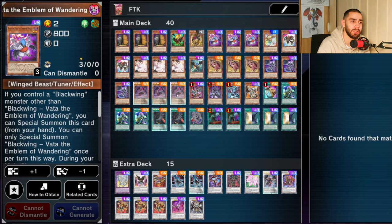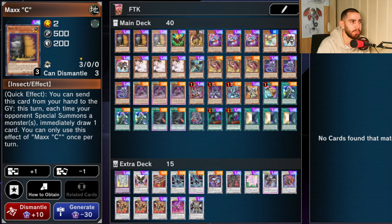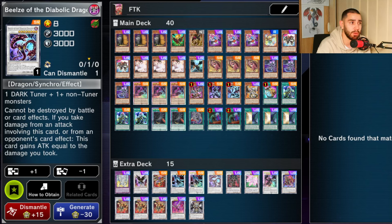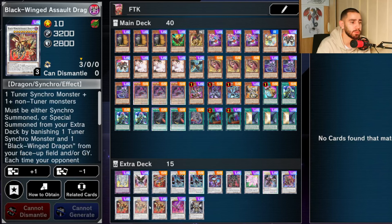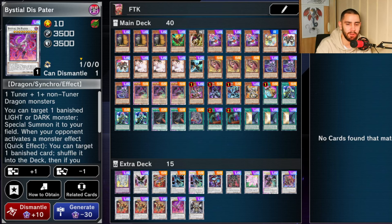Unfortunately you cannot bridge into Simoon because they both have level six and are Dark type. I'm only playing two Black Whirlwinds and one Black Feather Weapon - it is enough, honestly. Two Called by the Grave to stop cards like Maxx C or hand traps. Then we got three Duality - you can also cut that to two or one if you want to play more hand traps and make it more competitive, but if you really want to do this combo then you gotta play three. For the extra deck: one Albion, one Nofung, one Boreal Storm, two Assault Dragons, two Blackwing Dragons, one Bierta for the combo, Sacred Berserker to break boards, Accesscode, Excalibur, Crossbold Dragon, Full Armor Master, Baron de Fleur, three Assault Dragons, This Patter, and Chaos Angel.